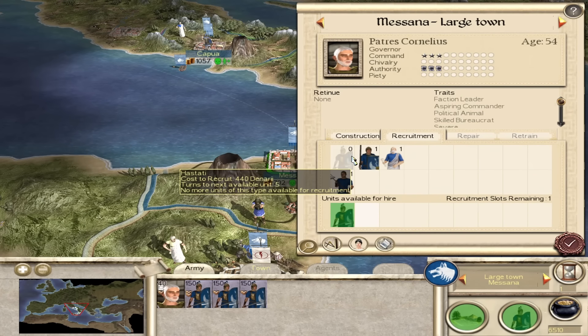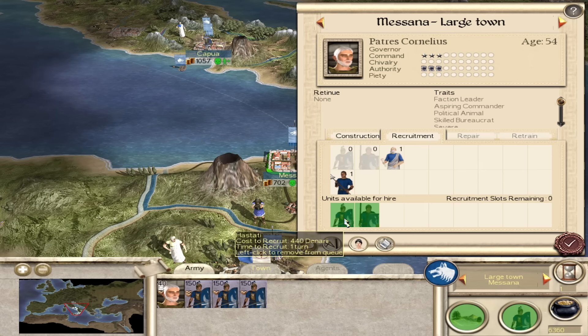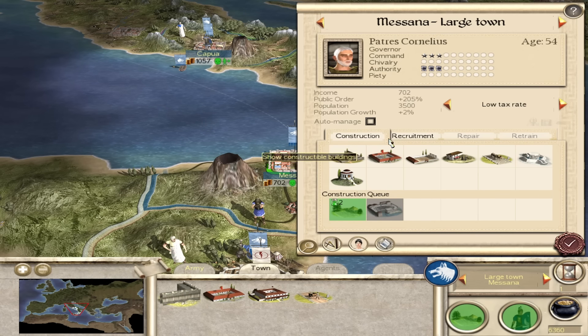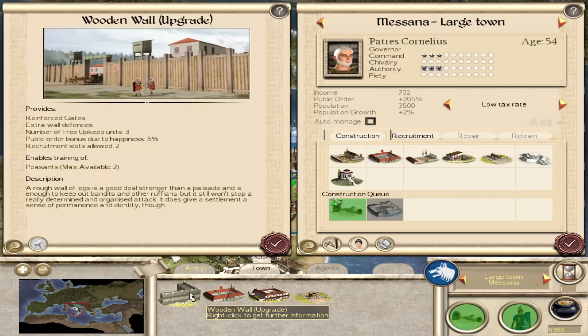Let's get another hastati out - I can't spam them, but we can get two units out in the same turn. This is going to really mess with my head, it's already getting to me a bit. Good to see public order is okay - and there's like a giant sheep inside my city there.